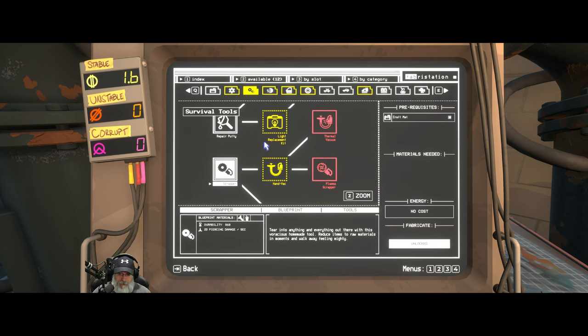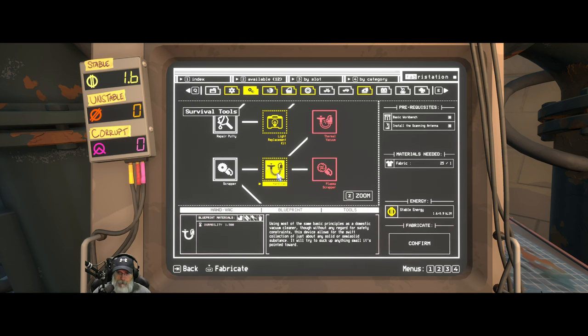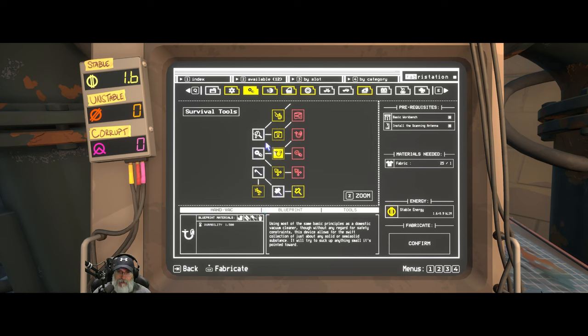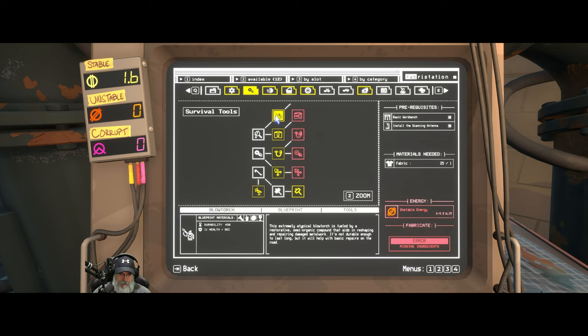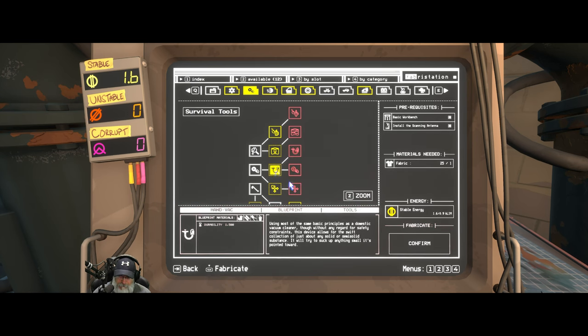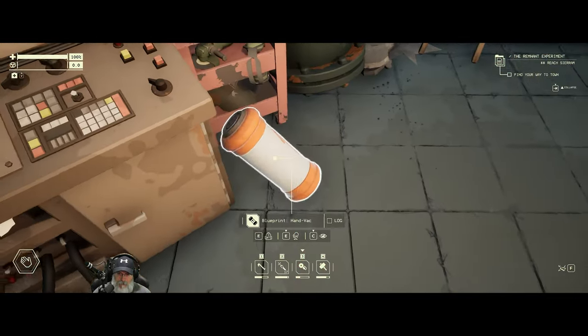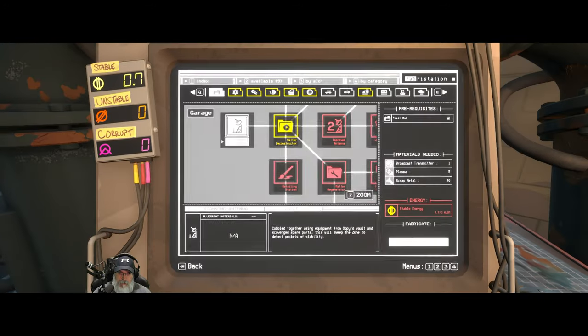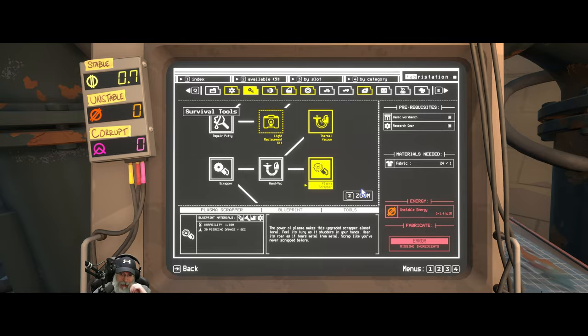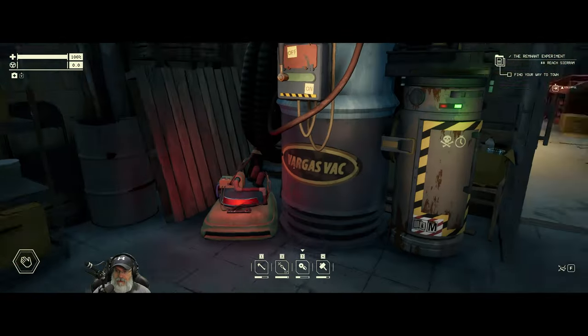We have 1.6 stable energy left, and we can't do some of these — we need unstable energy, and I don't even know how we get that yet. Let's go back here — we can learn the hand vac in order to get the plasma scrapper. I think so. I'd like to get the plasma scrapper, so let's learn the hand vac even though we already have one. We have 0.7 energy left, so we're not going to be able to get the plasma scrapper until we figure out how to get unstable energy. Okay, that's probably good enough for now — we definitely learned some new things.